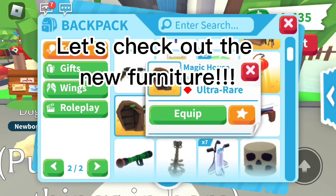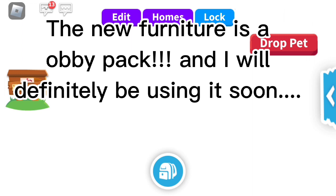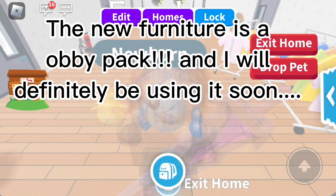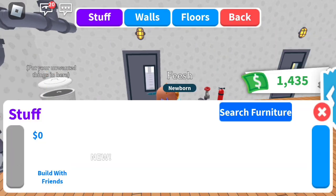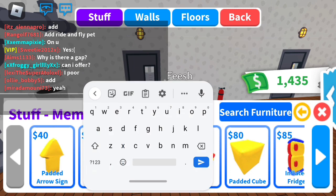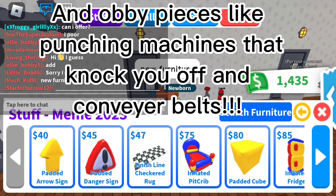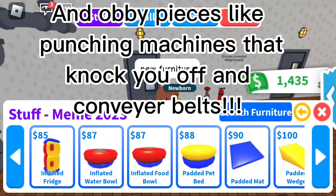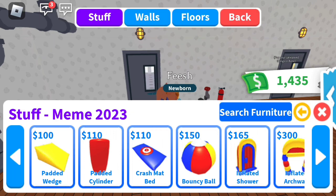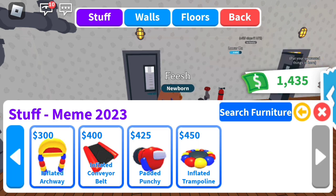Let's check out the new furniture. The new furniture is an obby pack and I will definitely be using it soon. It's called the Meme 2023 Furniture. It has furniture in an obby style, with obby pieces like punching machines that knock you off and conveyor belts. It also has trampolines.